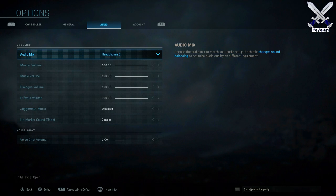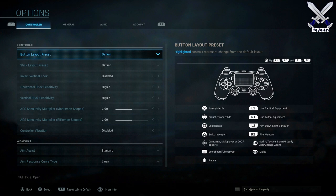You should also put your master music and dialogue volume settings all the way to max, and the hit marker setting should be set to Classic — but that's honestly just a personal preference.